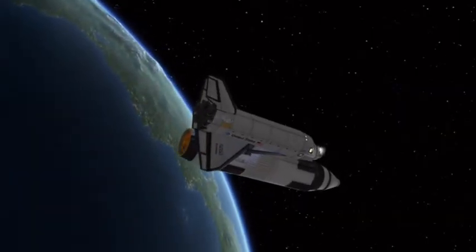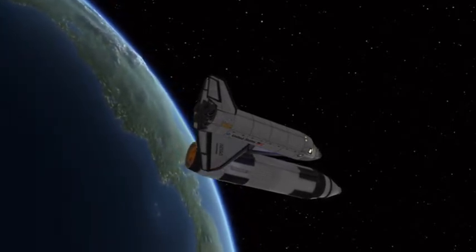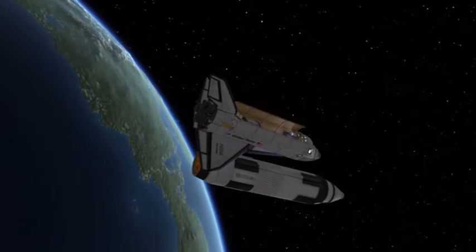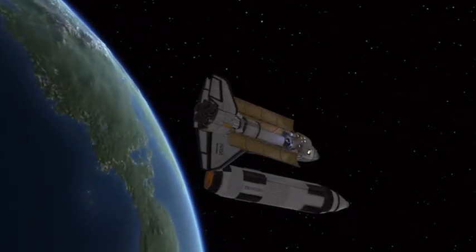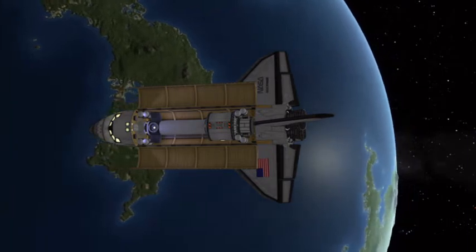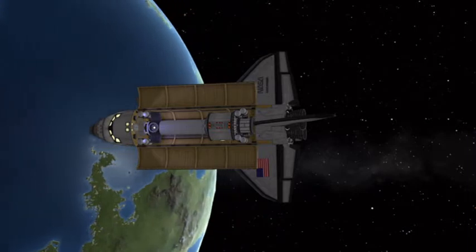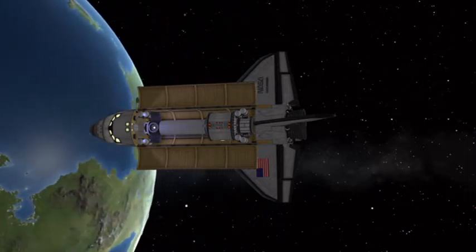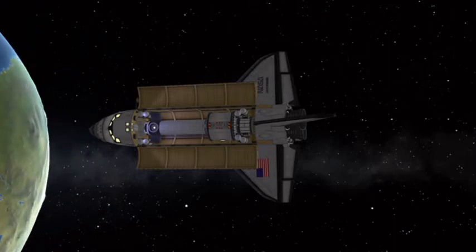As we coast gracefully past Kerbin towards the MUN, we can see a beautiful view into the payload bay, where we have a crew of eight, which is being replaced by the mining colony's crew of five. I only show one approach from the surface of the MUN because it's easier to just do it that way rather than showing multiple different launches — it takes forever.